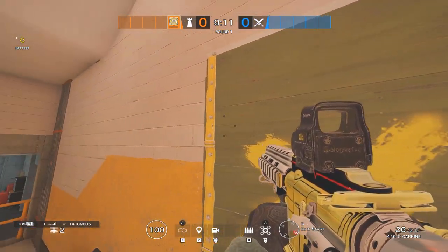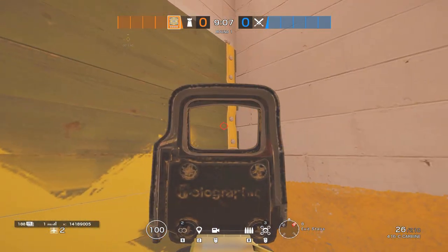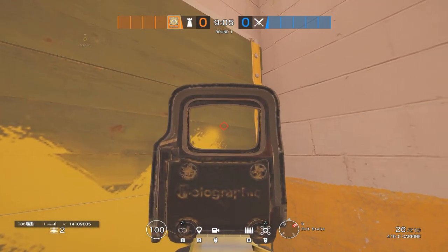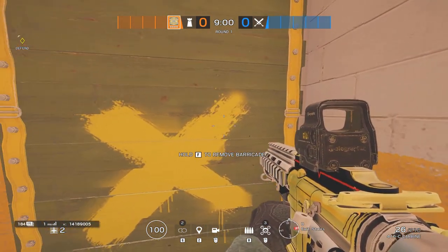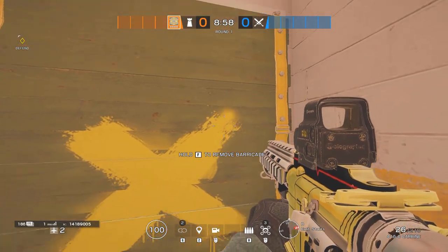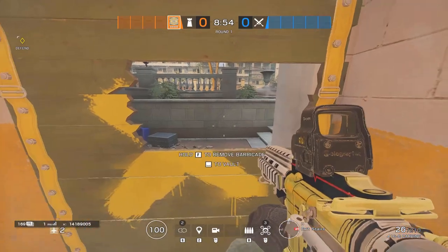Now you also have to remember the horizontal sections. You see this line? These are the horizontal separators. You have to hit it in the middle of the horizontal section and it has to intersect with the vertical separator — like this, right in the middle. And you can 1-vault.